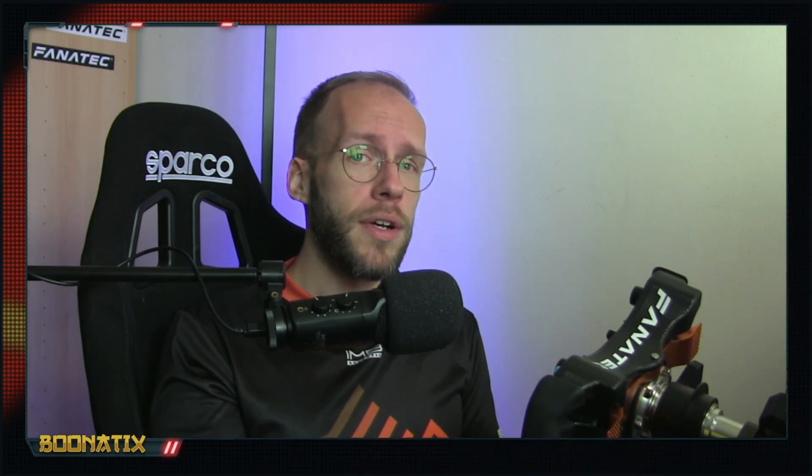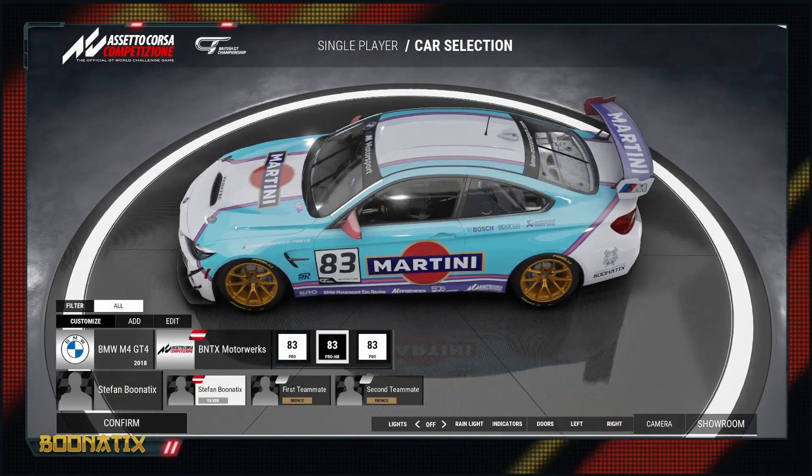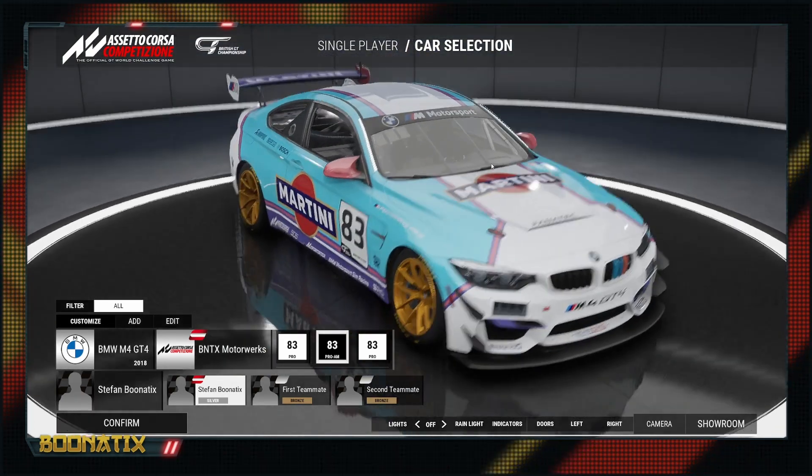This is also the perfect opportunity to clean out old custom livery folders from your Assetto Corsa Competizione directory. Many old liveries might look washed out, have bad colors, or look totally wrong in the showroom — because they were previously compressed PNGs to work around join lags. If those liveries are from people you don't know anymore or who haven't provided an updated version, you can just completely delete them.